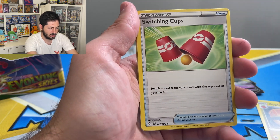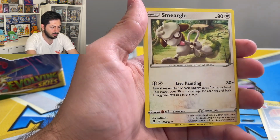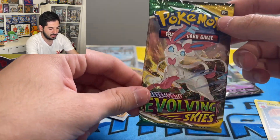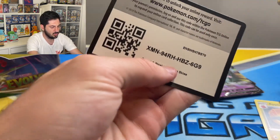Braviary, Switching Cups, Tentacruel, Psyduck, Swablu, C-dot, Woobat, Hoppip, Smeargle. We are nearly done guys — we are nearly done. This adventurous ride, this ride of highs and lows, is nearly over.